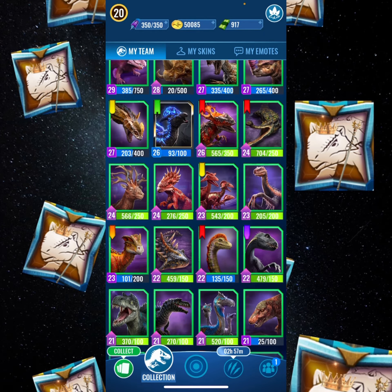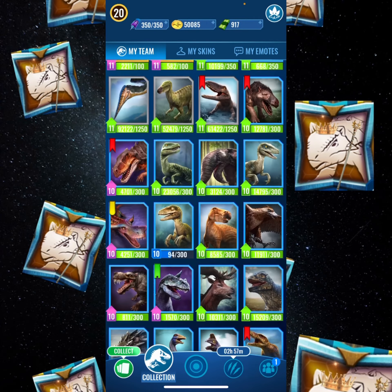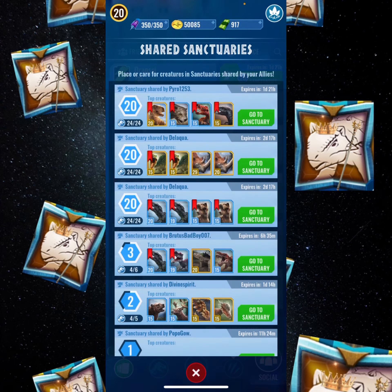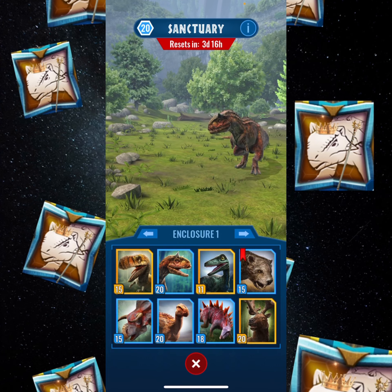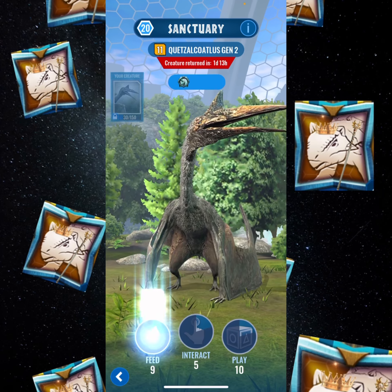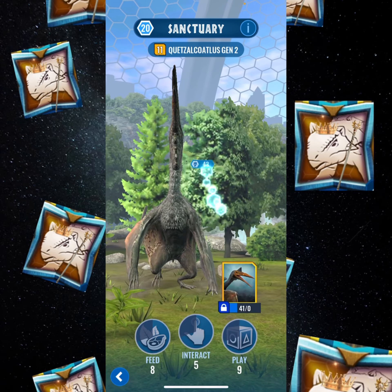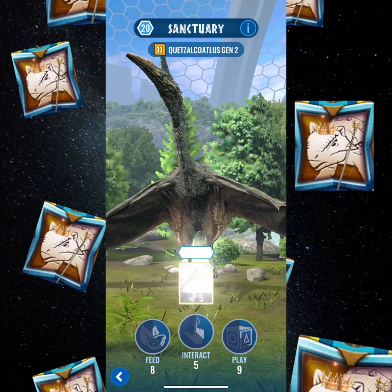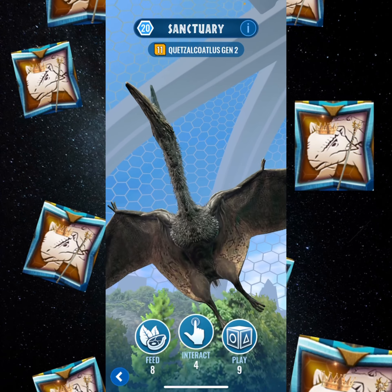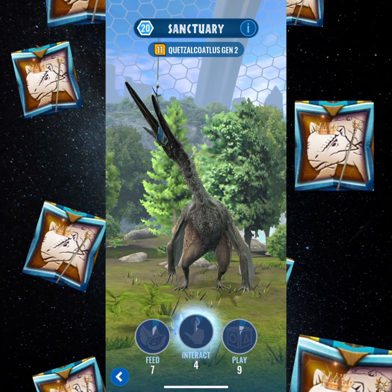Now let's go over some of the new creatures — I'm not putting them up on the image first. Speaking of which, we have a Quetzalcoatlus Gen 2 in a sanctuary, and there it is — your first look at it! It's in the sanctuary and I'm trying to unlock it. When I do I'll post a short video about it. Let me feed it a couple more times.